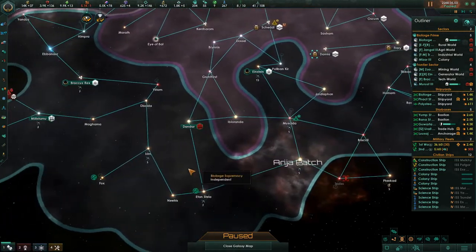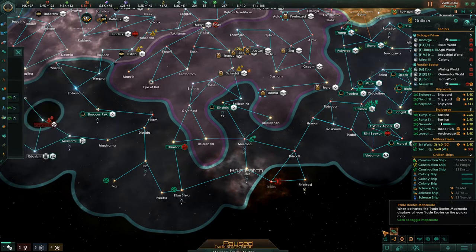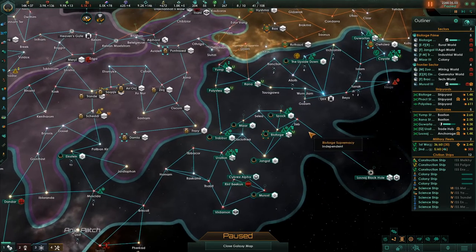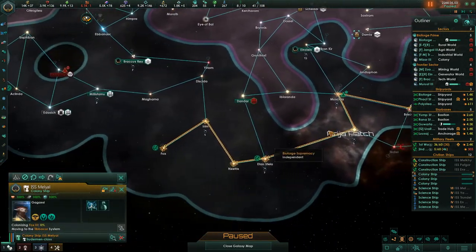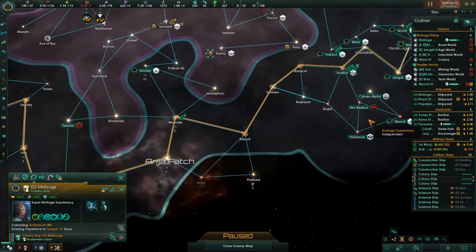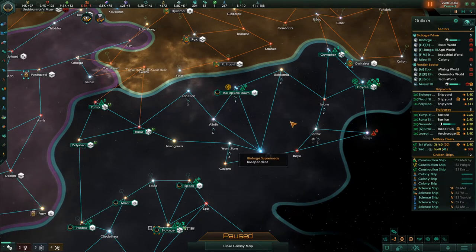The alternative is to start trying to collect from way down here, which is even further away. We need a lot more starbases to start collecting from all these. I think I have colony ships headed to all of these. I have this one going all the way down to there, this one going to get the other planet over there, and a colony ship right here that's going to colonize that one. Let's start trying to grab this trade in here.